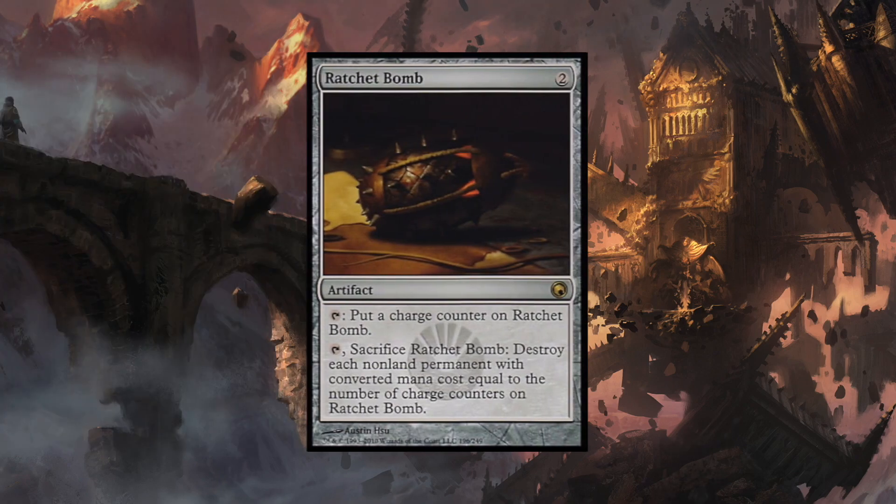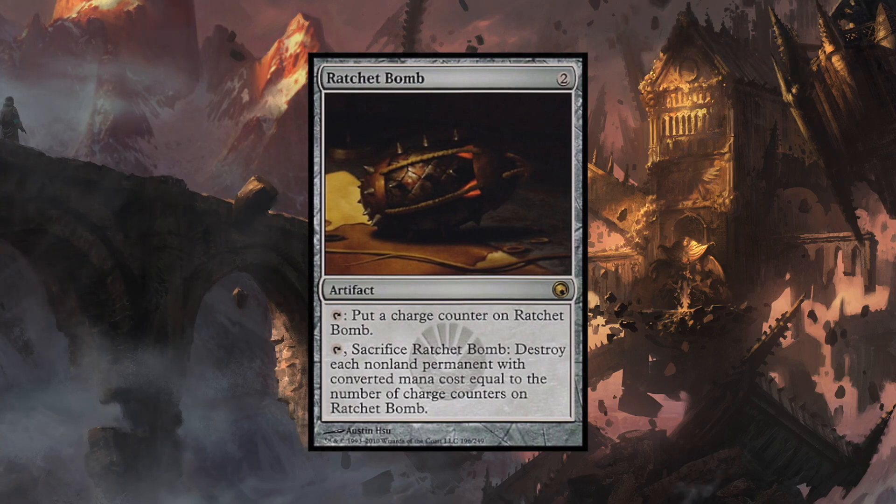Next we have Ratchet Bomb, which is really good if the player is playing a lot of tokens — because not only Edgar Markov produces vampire tokens, but there's also Bloodline Keeper, who is kind of a heavy hitter. Just tapping this for zero will get rid of all those tokens in play. Again, not just great against vampires, but token strategies in general.